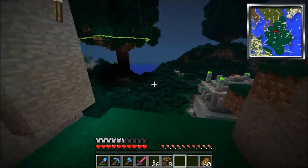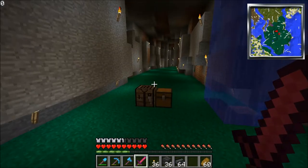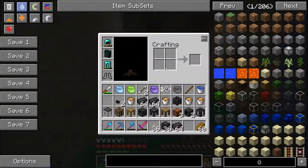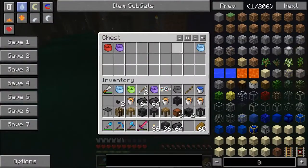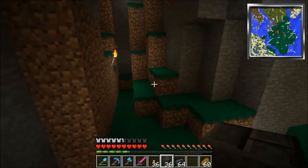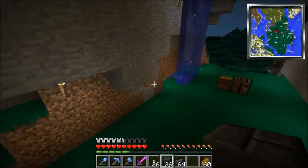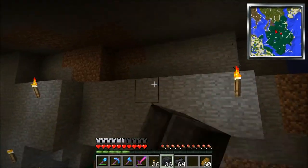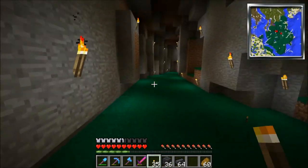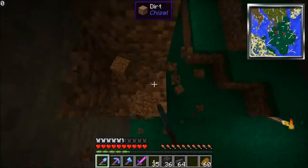I need to grab something first, so I'll be right back. Okay, I'm back — I just had to dump some of my stuff up at the base so I had more room. I emptied out some of these backpacks that I had with my Tinker's Construct stuff in it. I don't really know where I want to do this. I don't really want to do it in the back again. I want to do it on the ground. I'll do it right here — this will be like the bottom floor of that staircase thing I was talking about.